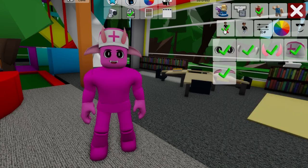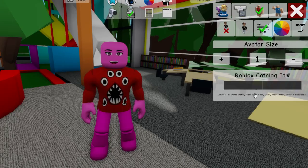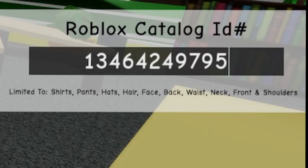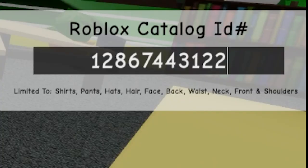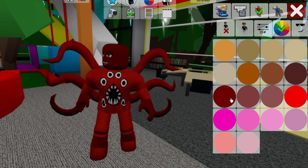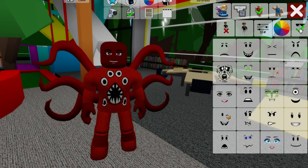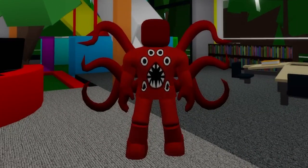And if you want to make another Banban figure, let's deselect all the items. Let's open the ID box to introduce code 13464242547 to get this red top, followed by code 13464249795 to have the matching bottom. Then if we place ID code 12867443122, we will get these red tentacles placed on his back. Let's also adjust our skin color on the color palette. And let's go to the face section to select a face. So here we have our red octopus creature with three sets of eyes and some sharp teeth.